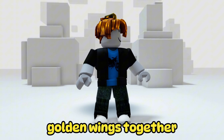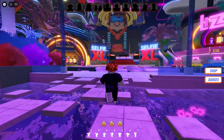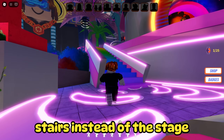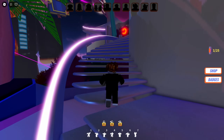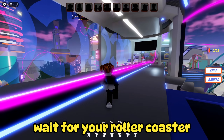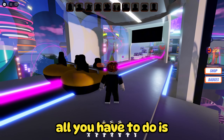Now let's get the golden wings together. Return to the game and run straight to the stage again. But this time you have to visit these stairs instead of the stage. You have to run up all these stairs. Once you are at the top, wait for your roller coaster vehicle to arrive. Once the vehicle arrives, all you have to do is sit in that vehicle.